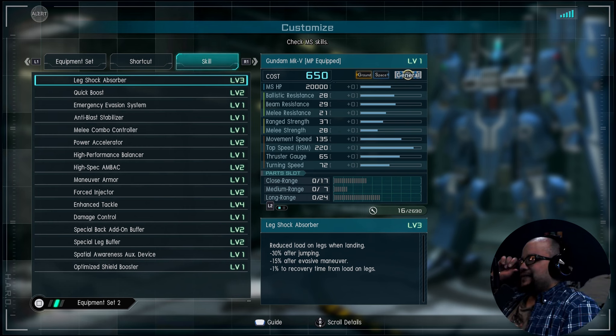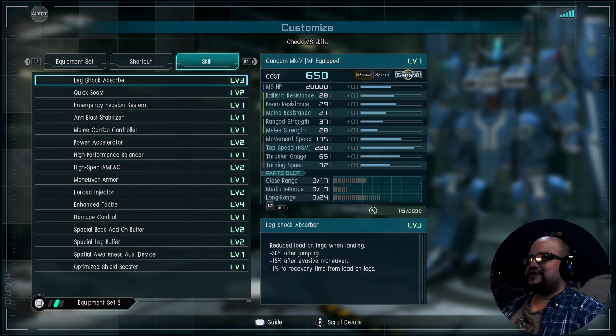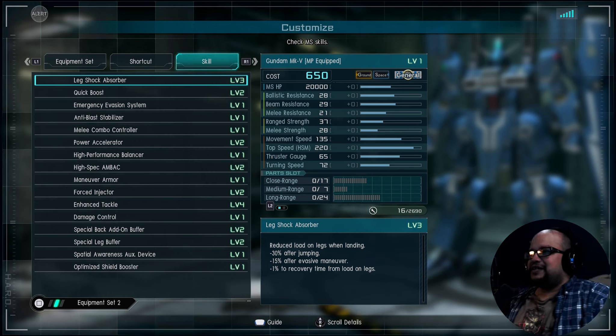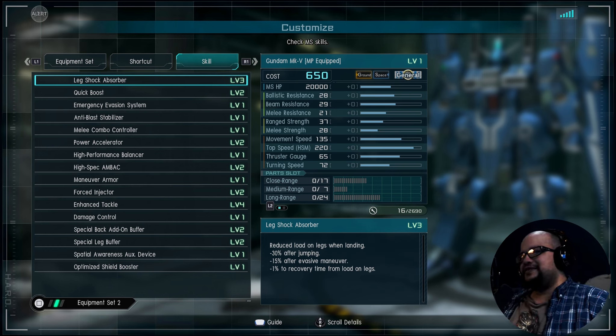Getting into the stats: 20k health. Ballistic resistance is 28. Beam resistance is 29. Melee resistance is 21. Range strength is 37. Melee strength is 28. Movement speed is 135. Top speed is 220. Thruster gauge is 65. And turning speed is 72.